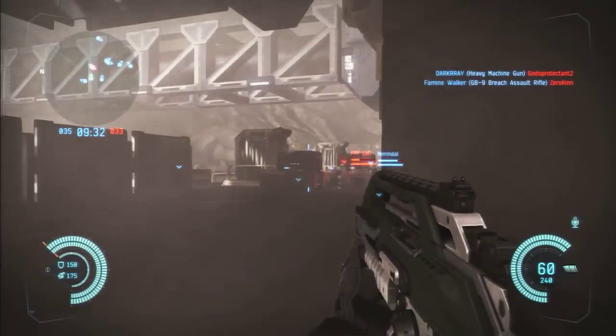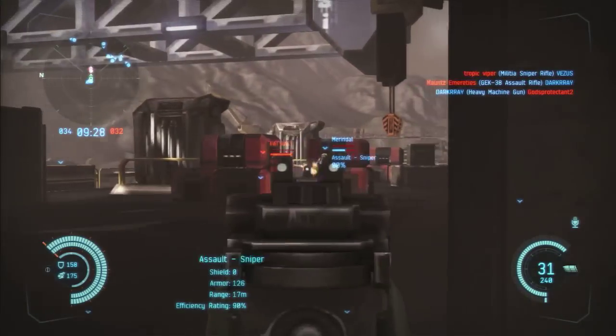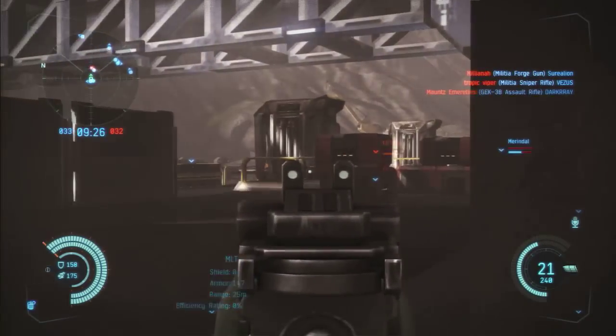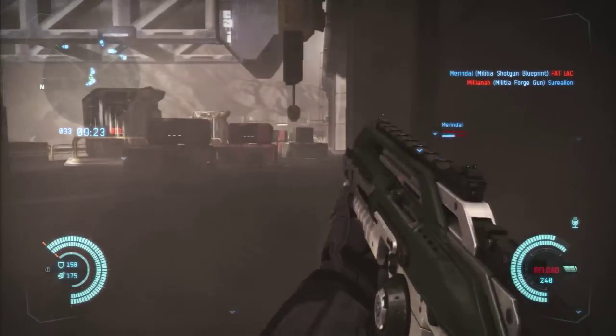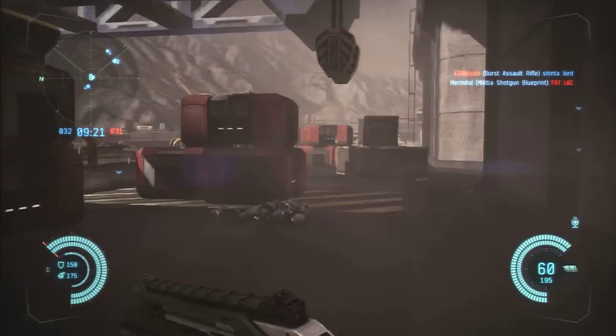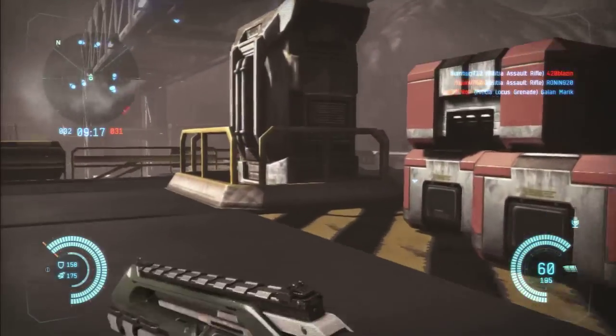The reload speed, like I said, makes a huge difference, especially when you're in the heat of battle. And the extra clip size is the exact same thing when you're in the heat of battle — the other enemy using the Militia Assault Rifle or the Breach Gun will still be reloading, while you can still shoot off an extra 12 rounds into him. That's really cool about this gun.